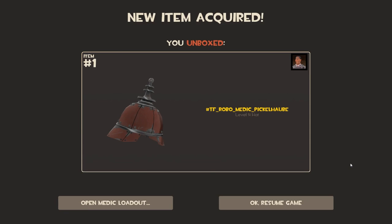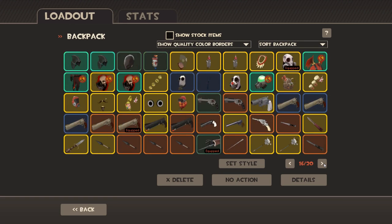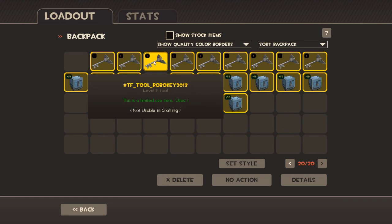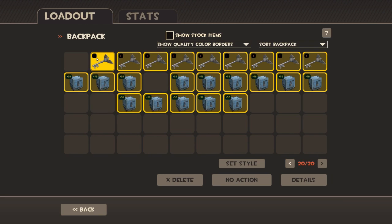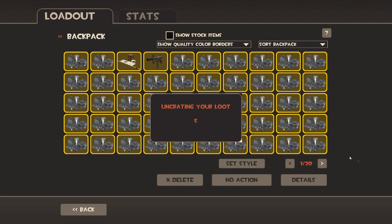I like that unboxing sound, it's different. The Robo Medic Pickle - I don't really like that hat, but it's robotic. It looks very phallic, or like a baby binky. I didn't really plan ahead and all of my keys and crates are on the last page, so sorry for the flickering. Let's see what we get in here.